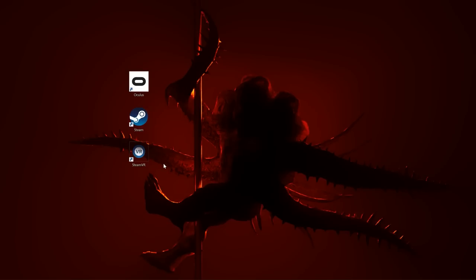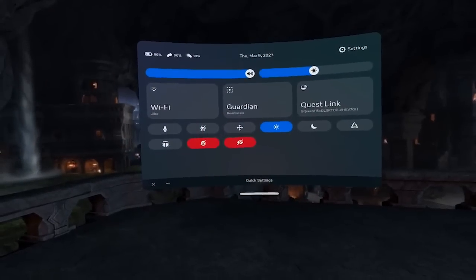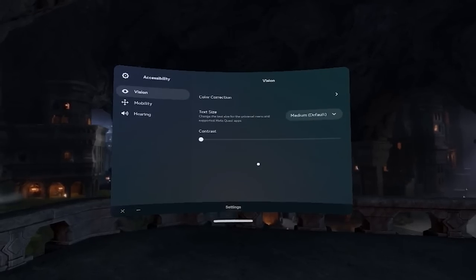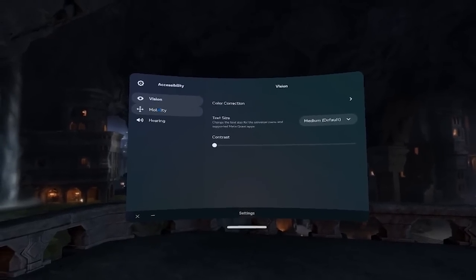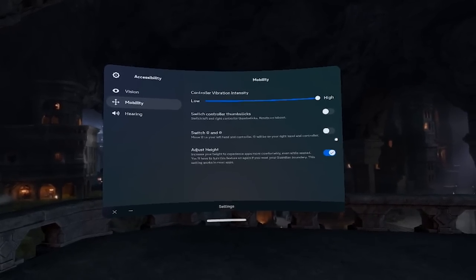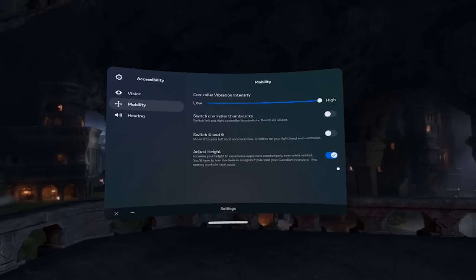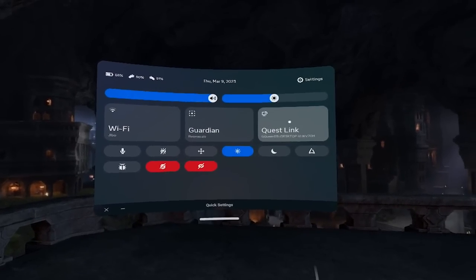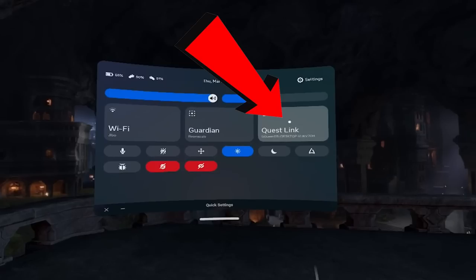Now put on your headset and turn it on, but don't connect it to your computer yet. Go into Settings, then Accessibility, then Mobility, and turn on Adjust Height. This allows you to play sitting down — I like to sit in a really high chair, and this makes that possible. If you don't have this turned on you won't be able to move. Once that's on, connect your headset to your PC using the link cable, and it prompts you and connects. Or you can hit the Quest Link button to connect through Wi-Fi.